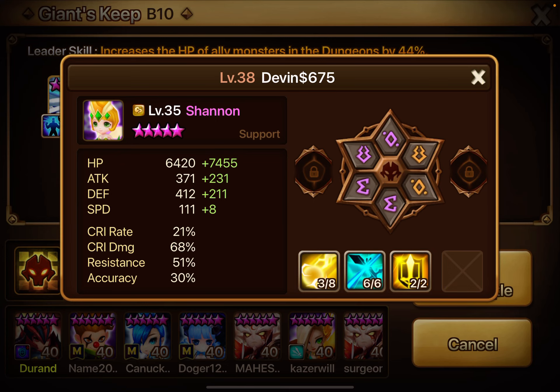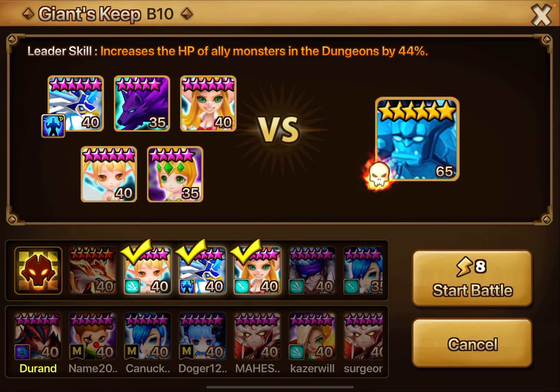I used to run Energy with double Shield on Shannon, but I've since changed it to the Fight set because it helps my Crow and Sigmaris do a lot more damage.